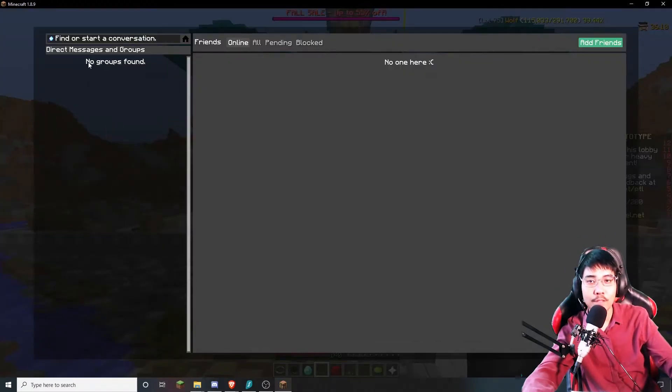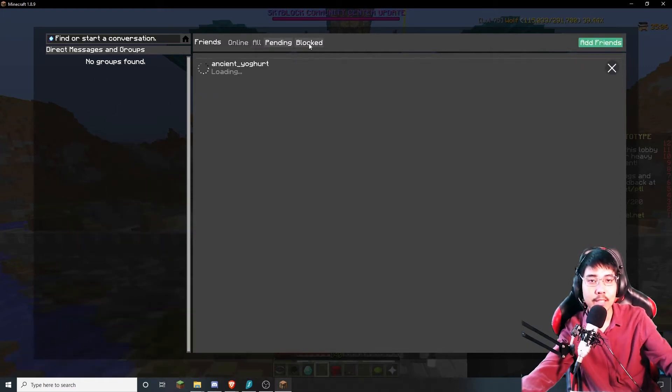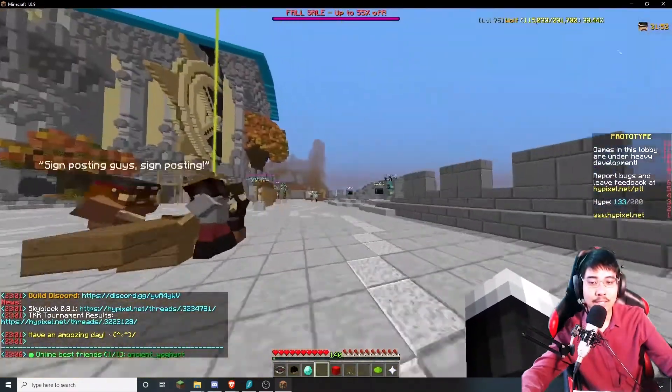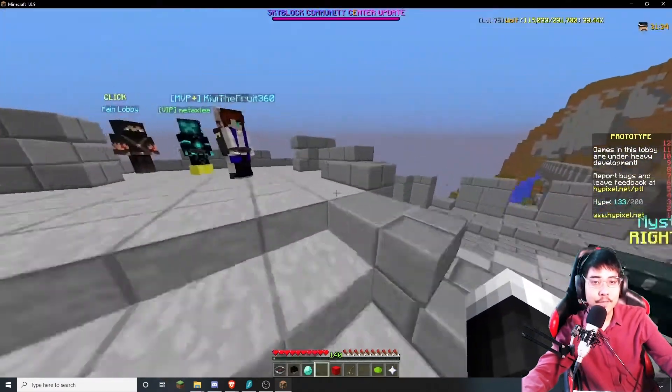Right shift should open up your friend conversation where you can add a friend. Type whoever you want to add as a friend and click send request. If they have the CowLection mod, they should be able to see the friend request and accept it. Then when you log on to Hypixel, you can see online best friends — for example, ancient yogurt. That is the best friend feature.